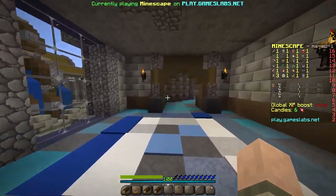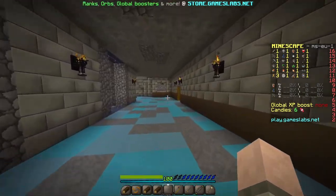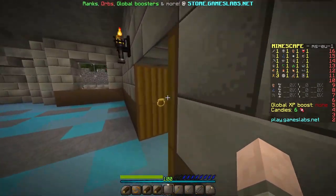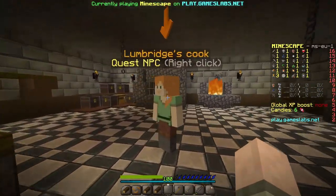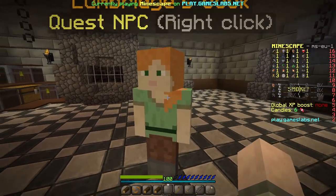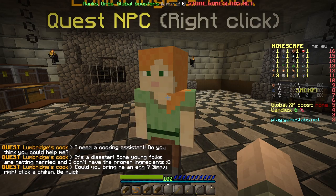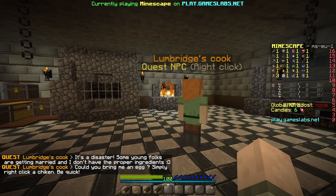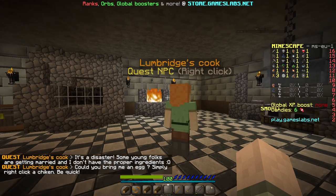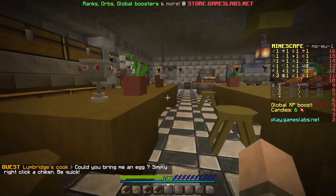Being in Minescape in first person is just weird — it shouldn't be allowed. But if we go in here there should be a chef who's a bit distraught. Lumbridge Cook — right click for the quest. 'I need to cook for an assistant, do you think you could help me? It's a disaster — some young folks I'm trying to get married but I don't have the proper ingredients. Could you bring me an egg? And be quick!'